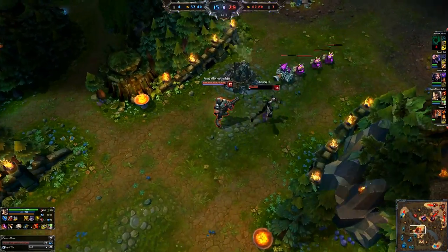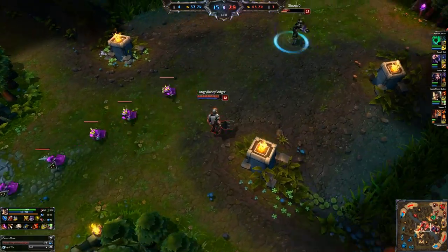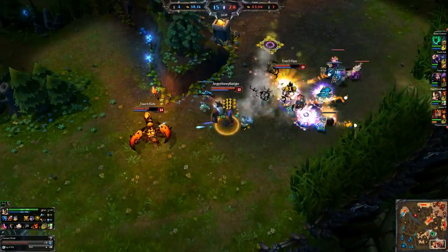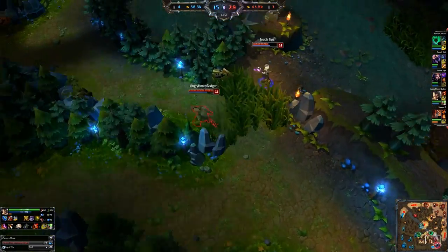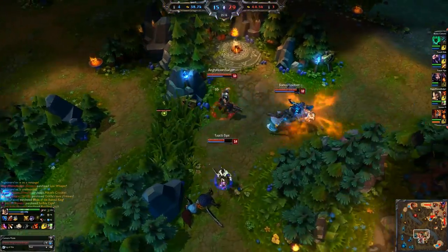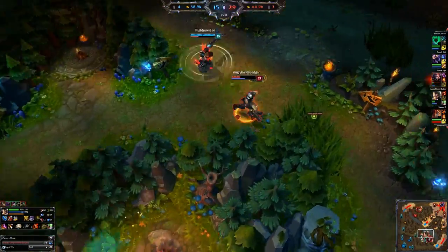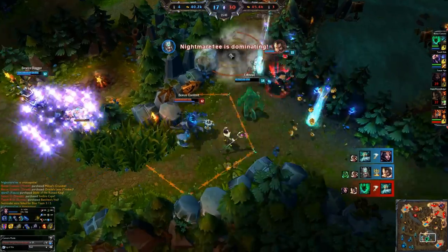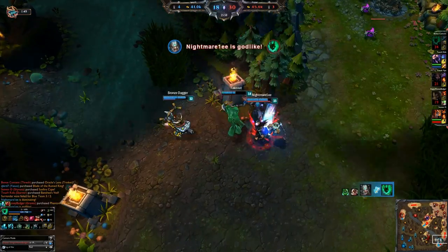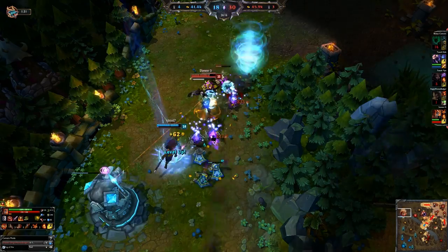Now let's talk about the build. We have our first roughly 3.5 items. Early on while laning, we wanted to pick up the Vampiric Scepter for sustain. If you can afford the BF Sword as your first buyback, that's what you want. If you get that early advantage with all that gold and get the damage with the BF Sword, you are going to be in a commanding position as Graves to really deal a lot of damage. You will be bursting people down hard when using Buckshot — it scales from 0.8 attack damage.